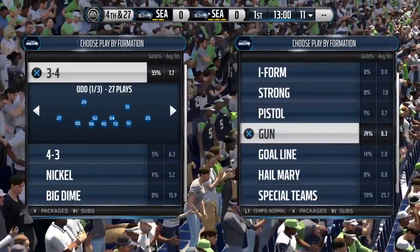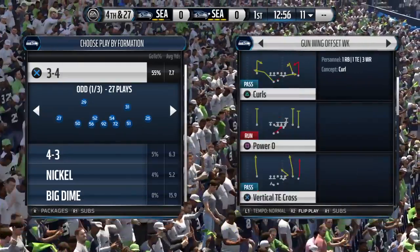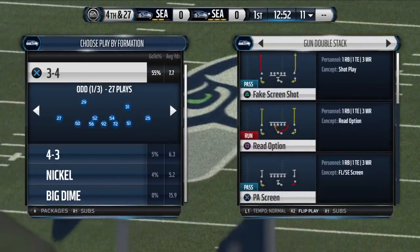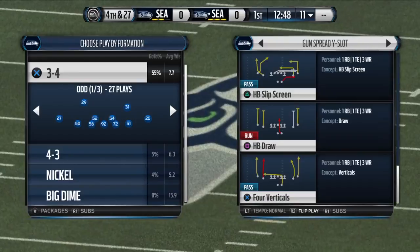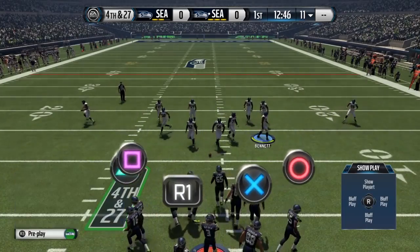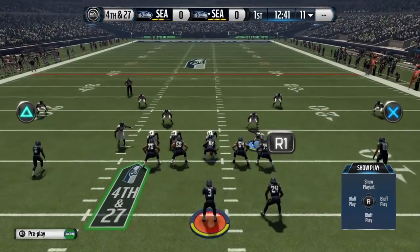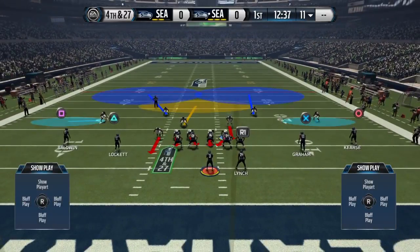So we'll send it in again here — this doesn't even mean making adjustments to the actual team. We'll pick the play again. So again, 4-3 under. You want to flip the play, cover 2, base align, shift your lineman left, crash down, re-blitz left, re-blitz right. So the play is set up. You just want to move this guy in one step, two steps, just like this.